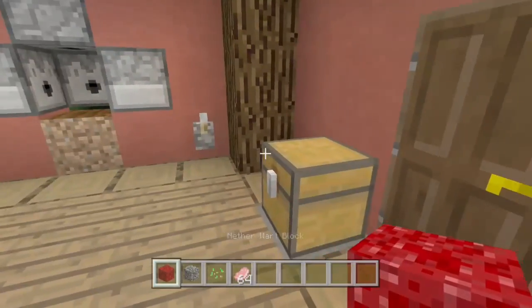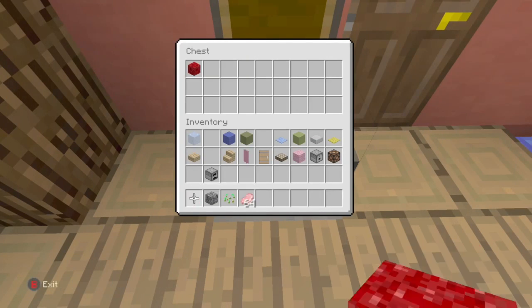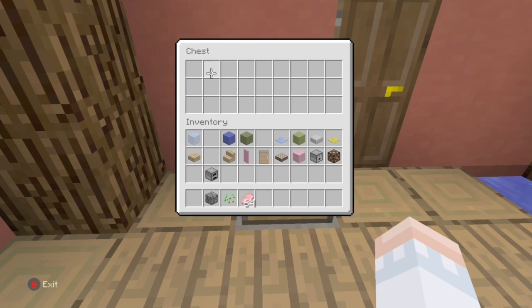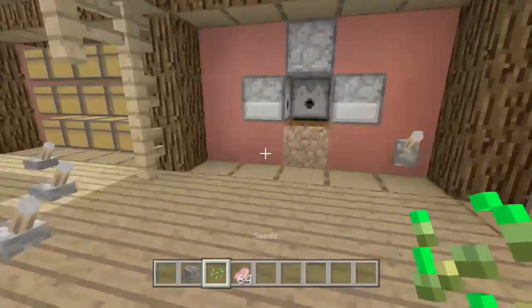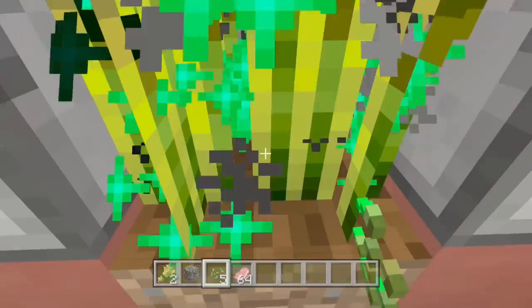It's pretty small, but still livable. Over here we have our very own trash can type thing, so you basically put the item in and it will disappear. We have our own water source over here.